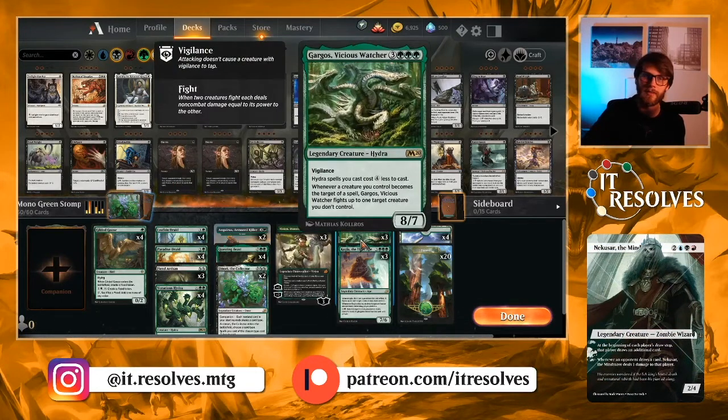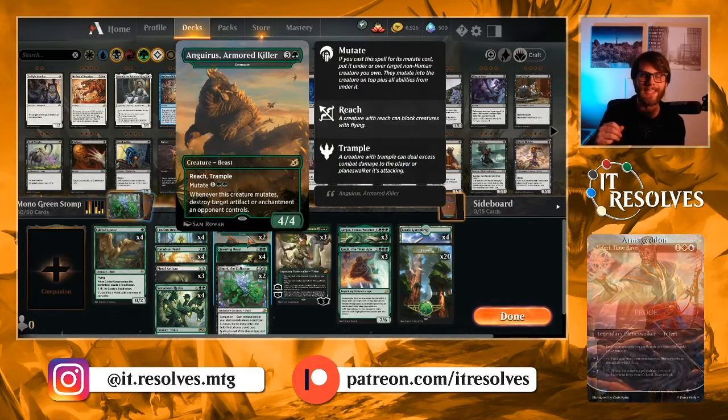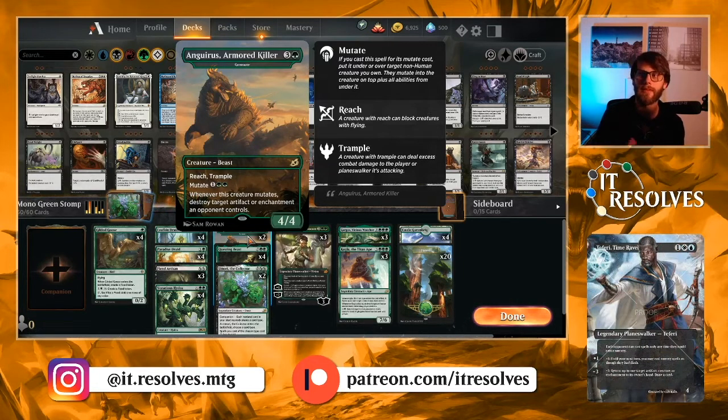It also has some synergies with Gargos, which makes the Voracious Hydra a little bit cheaper. The Armored Killer — also known as Gem Razor — is a new card from Ikoria, a 4/4 for 4 with Reach and Trample. You can mutate it onto any of our early game rampers, and when it does mutate, you destroy target artifact or enchantment the opponent controls. So it gives us some in-game tech but is also just a really strong card on its own.